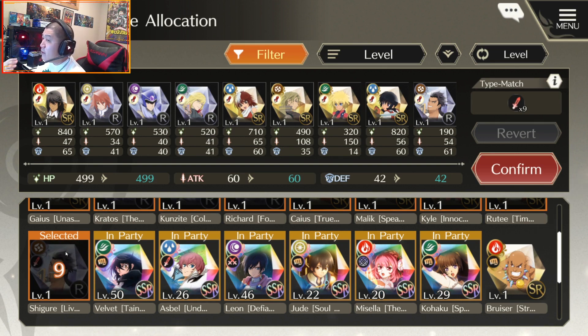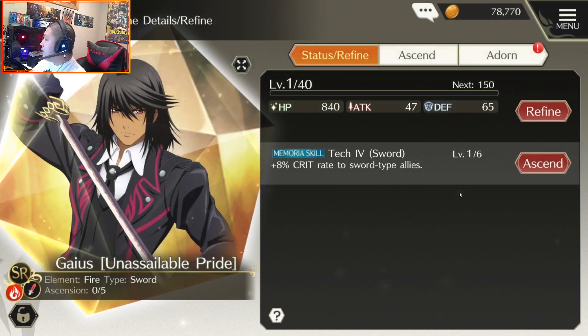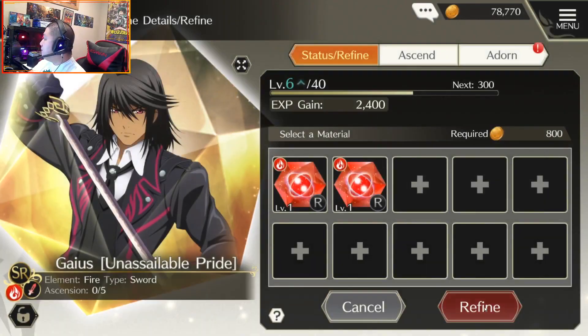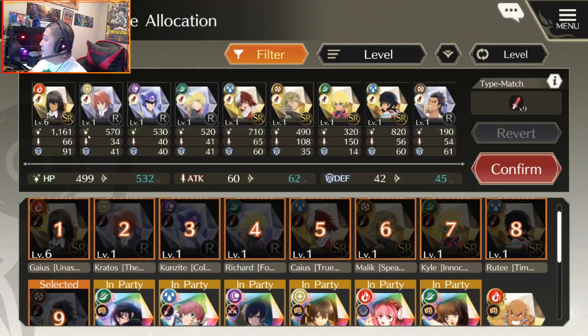It's better if you actually have extra SSR stones to do this. More than likely you're going to be using duplicate SSRs to awaken your units, but this is something to consider. You can actually refine those memorial stones to increase the stats even further. I was at 499 HP earlier, and we're going to go ahead and simply level up Gaius here. As you can see, the stats increased to 532. So it does make a difference leveling up these extra memorial stones too. Don't just convert them — save them so you get that type-match, and level them up to get that extra stats as well.